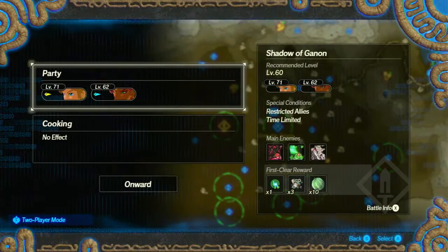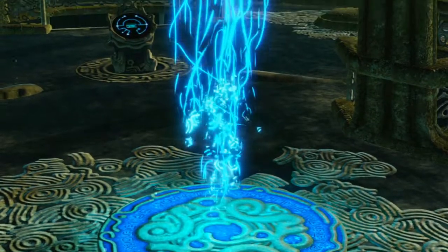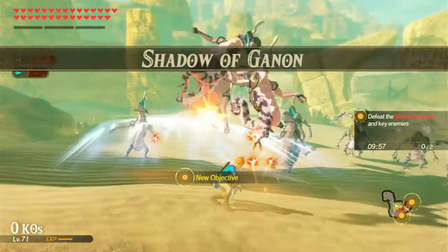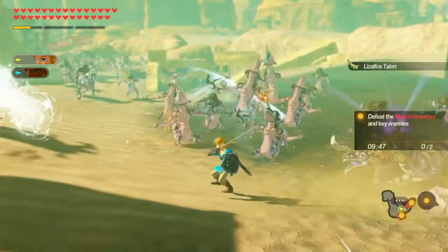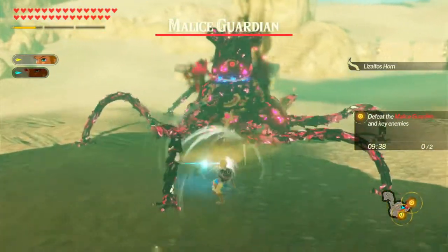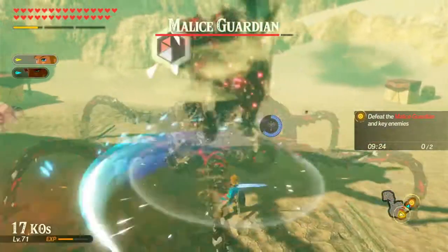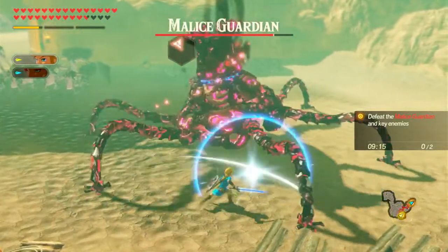Shadow of Ganon — restricted allies, we have to use Link and Urbosa. Let's do it. Shadow of Ganon: we need to defeat the Malice Guardian and key enemies; we have 10 minutes. Come on Link, we can divide the enemies between us. Malice Guardian — stasis, stasis, stasis, stasis please. Oh my goodness, that nearly ended badly. I hope that whenever Breath of the Wild 2 actually gets announced the elemental stuff comes back — the Malice Guardians look really cool. Electric guardians have appeared.